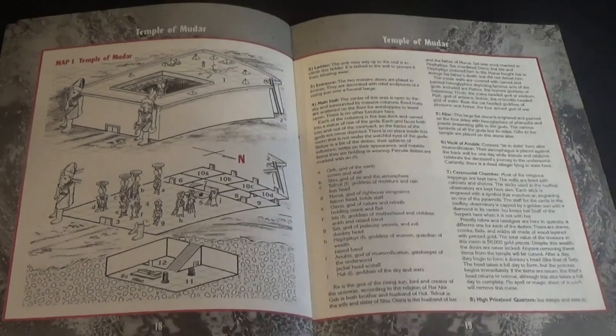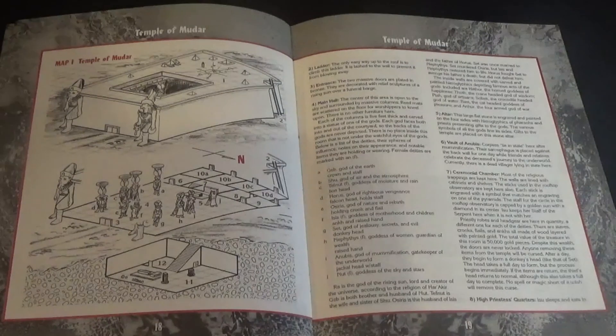The Ancient Egyptian theme is prevalent, and any fan of mummy movies will certainly enjoy this module. The adventure is paced fairly well. The domain of Har Akir is fleshed out well enough, although no village map of Muhar is provided, but it is not really needed.